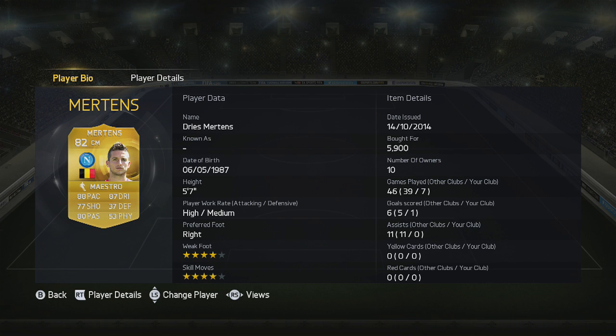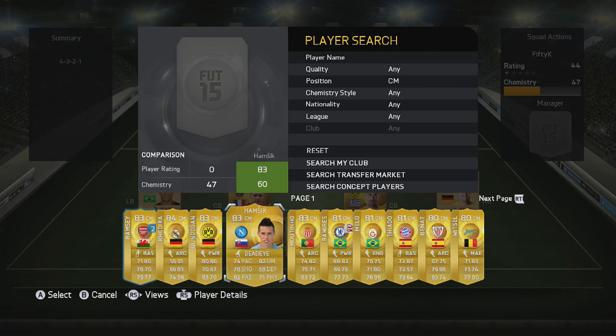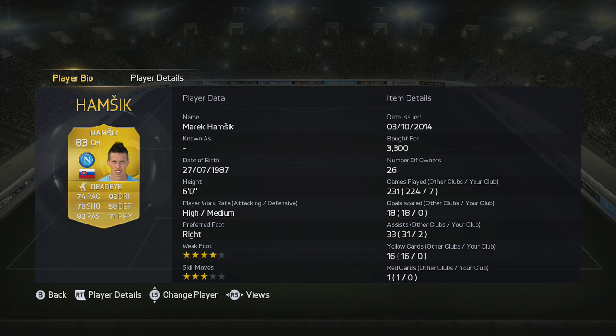The other centre mid is an attacking player — this whole squad is basically all-out attack. We've got Marek Hamzik dropping back a bit to centre mid and he doesn't disappoint. Decent all round, only the defending lets him down a little, but he'll definitely get you assists and help dictate play from midfield.